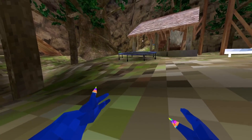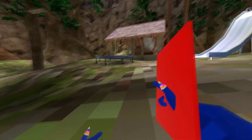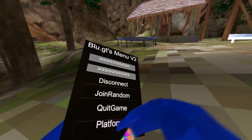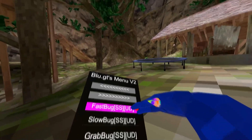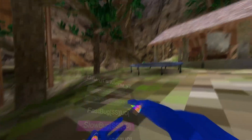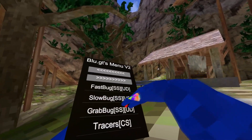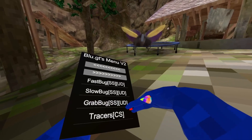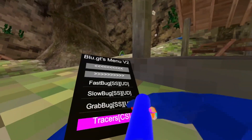Click it again, hold it — fast bug. Wait, fast bug makes the bug fast — I can see it's buzzing around everywhere. Slow bug makes the bug slow. Grab bug — grabs the bug, faces it. Let me join a lobby; the traces are working on me right now.